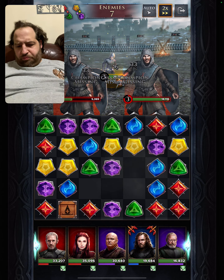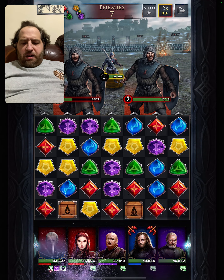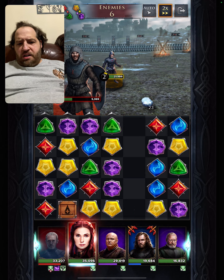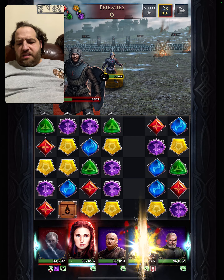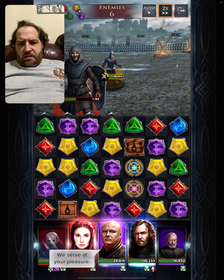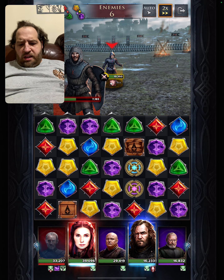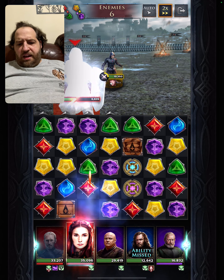Pop that. We got a lot of red on the board, so let us power up status. Bam. He's gone. Destroy a gem. Why is he getting bleed? He just defeated him. Beautiful. Varys — let's target this guy. Defense down. Beautiful. And let's try to break a gem with the Hound.